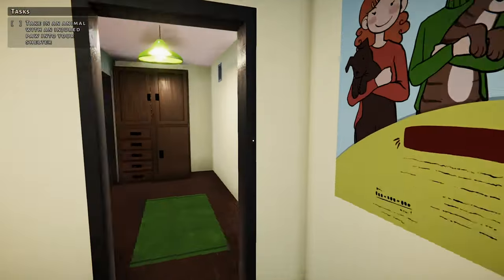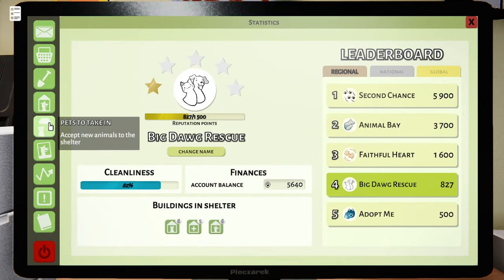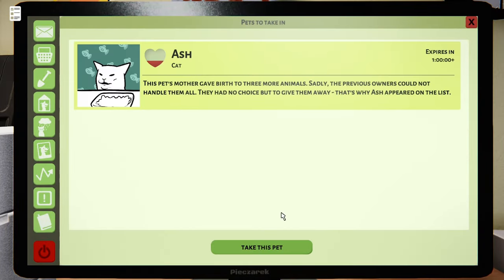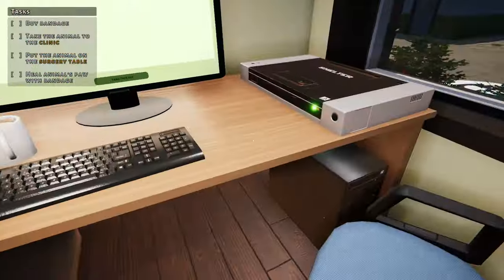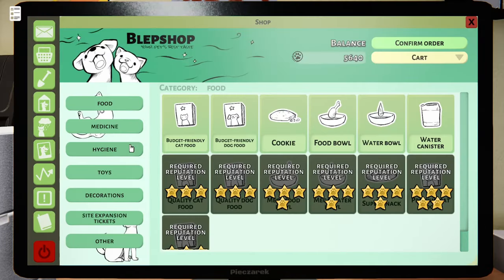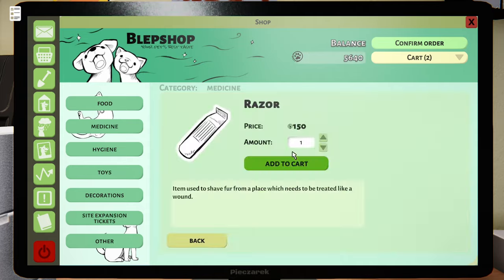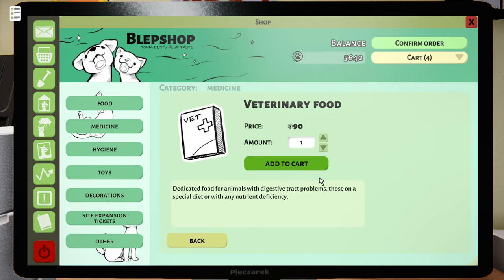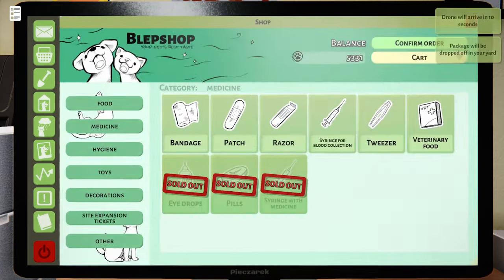I've got to go in and grab an animal with an injured paw. As far as injured paw goes, I think we're going to need to go medicine, razor, syringe, and vet food. Just all of those — confirm those just in case.